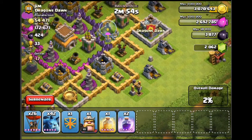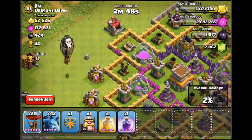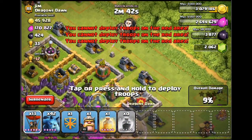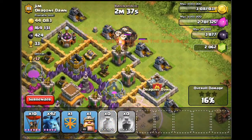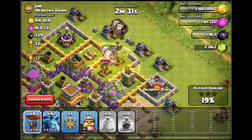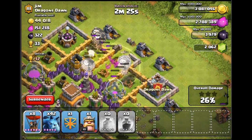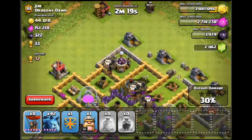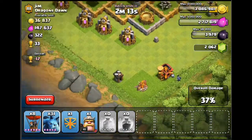Just thinking about the air defenses — one, two, three, four, five — drop a rage spell there. One, two, three, four, five — drop a rage spell there. Then one, two, three, four — I'm going to have to drop some in there as well, and it's probably going to have to be the heal spell there to keep those balloons alive long enough. I think that's a nice place for the heal spell because of the wizard tower and the air defense there, so a lot of my balloons have survived into the center.